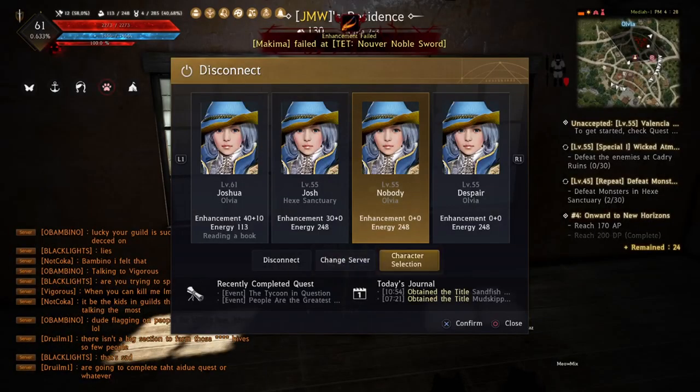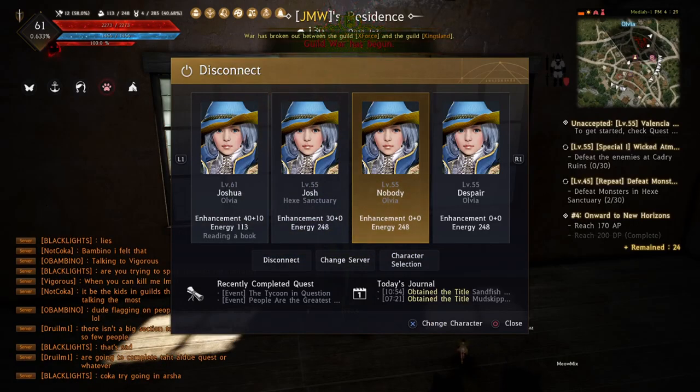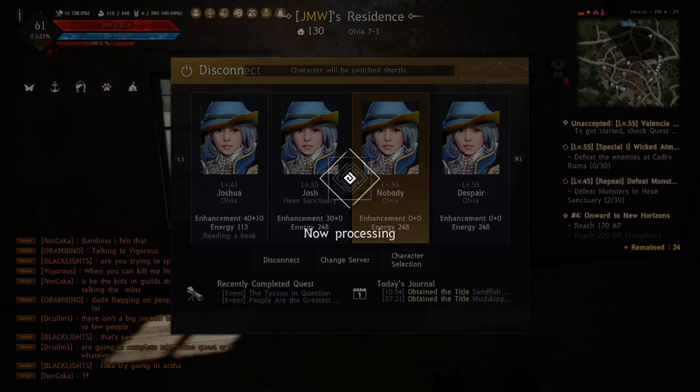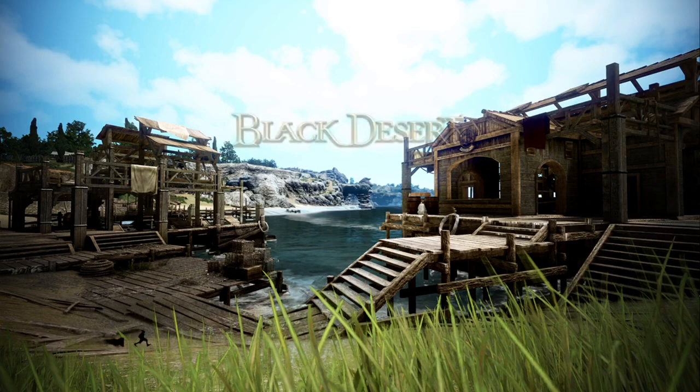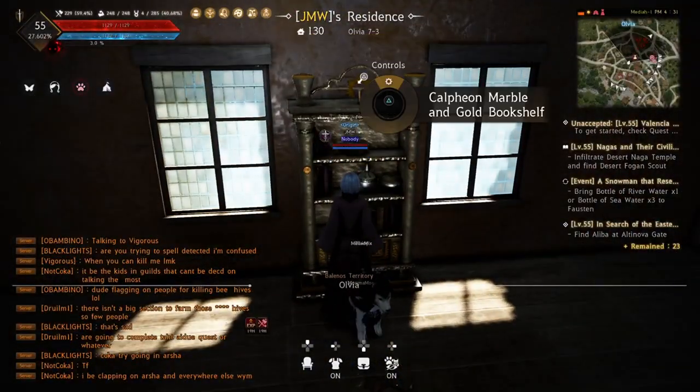When switching characters you must do it through the in-game menu by pressing X. If you go to the character selection screen, change server, or disconnect, all your characters will simultaneously stop reading books. Also, if you log back into a character that is already reading, it keeps reading but the timer resets to the full 3600 seconds — so don't re-log into any book-reading character until you get a notification.